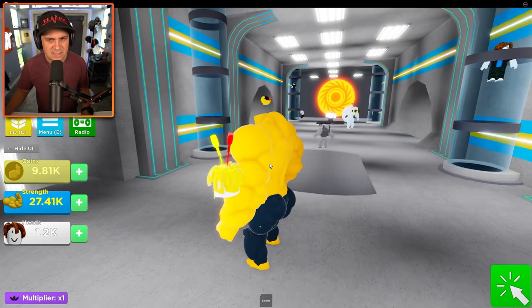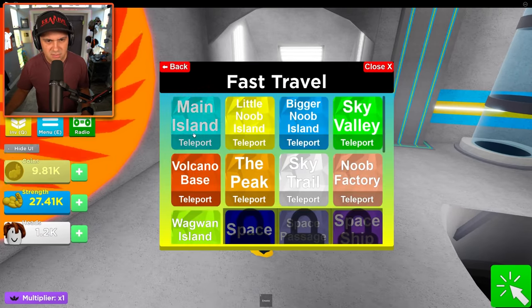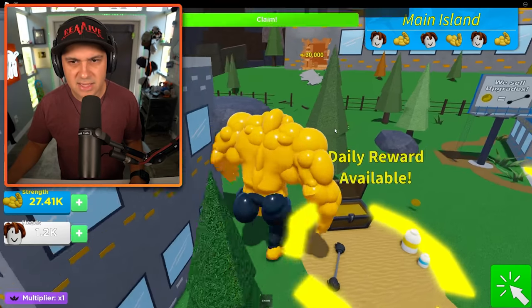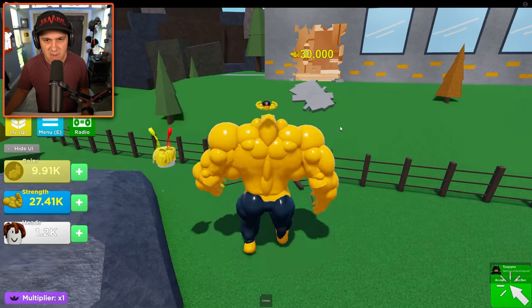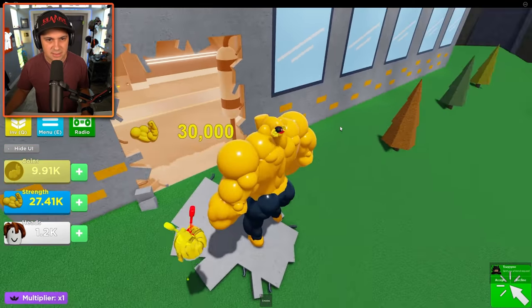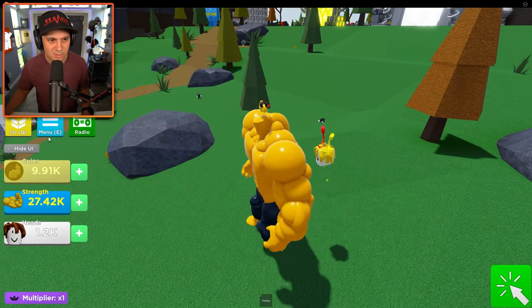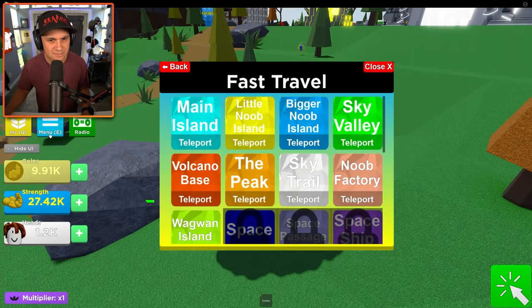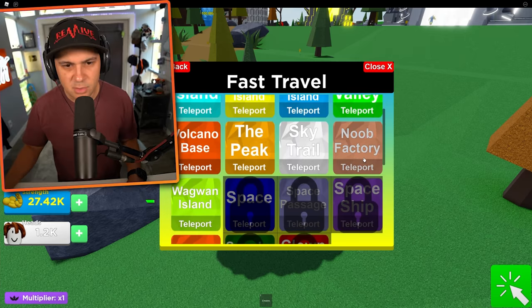I think I saw there was an area in the beginning zone. Let's fast travel back to Main Island. There's this building over here - I'll take the daily reward, don't mind if I do. We can't go in here yet though, we need to hit 30,000. That shouldn't take too long. I think we were getting like 2,000 every time we defeated one of those crazy bacon dudes up in the Noob Factory.